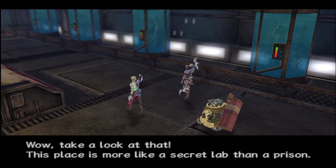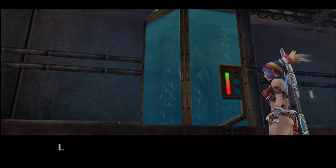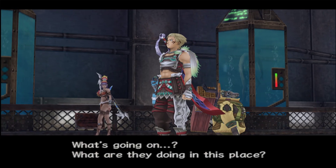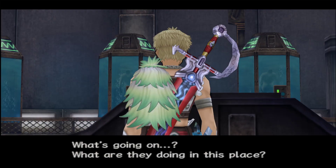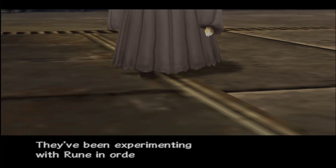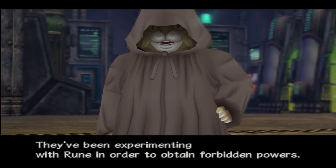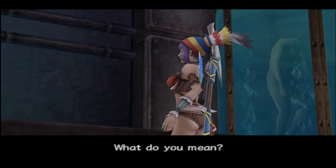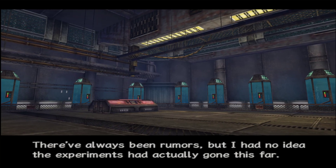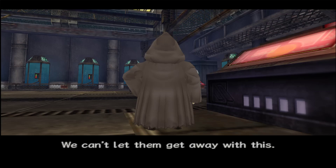Take a look at that - this place is more like a secret lab than a prison. Look Jaster, there are people in there. What are they doing in this place, toying with human lives? They've been experimenting with ruin in order to obtain forbidden powers. There have always been rumors, but I had no idea the experiments had actually gone this far. We can't let them get away with this.